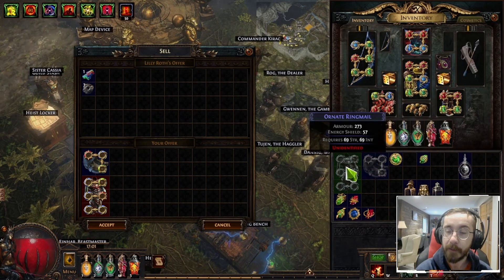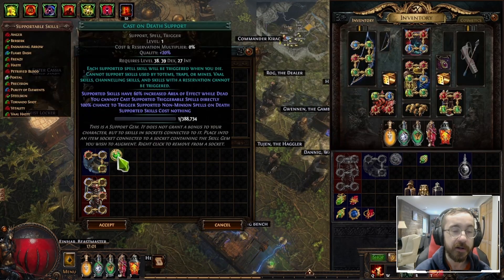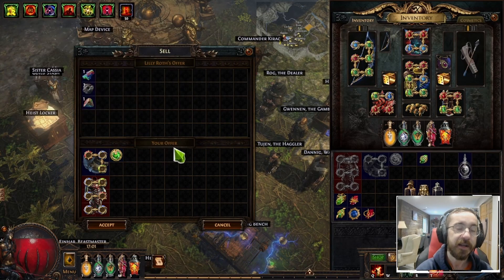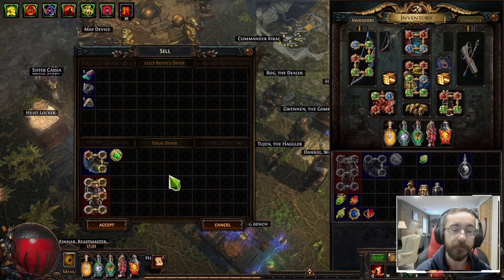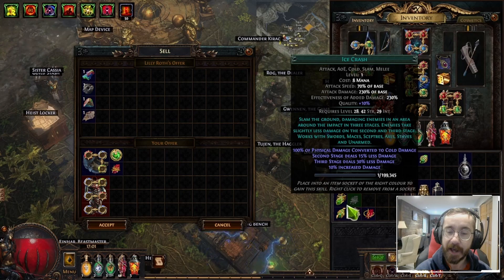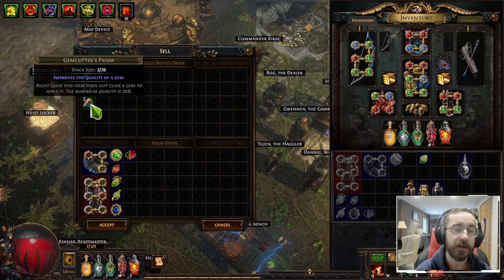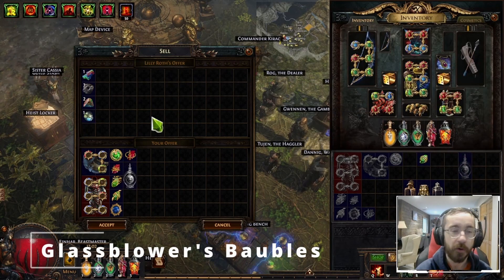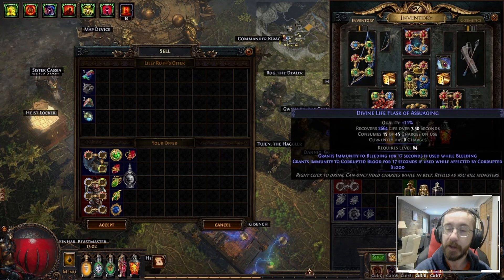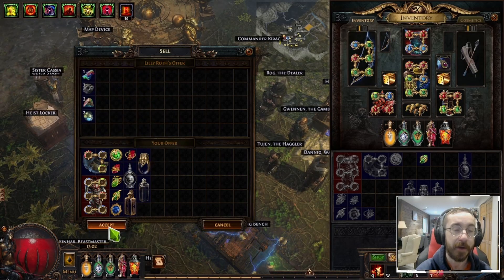Next, Gem Cutter's Prisms. There are two ways to get Gem Cutter's Prisms from a vendor. The first is to vendor a gem that already has 20% quality on it — give it to the vendor and they'll give you a Gem Cutter's Prism, or GCP, which improves the quality of your gems. If you don't have any 20% quality gems, you can sell any number of gems whose quality adds up to 40 — for example, 10, 6, 6 for 22, plus 9 for 31, and another 9. As you can see, that gives you a Gem Cutter's Prism. The same type of rules apply to flasks: you can vendor a 20% quality flask to get a Glassblower's Bauble, or sell flasks that have a total quality of 40% for the same result.